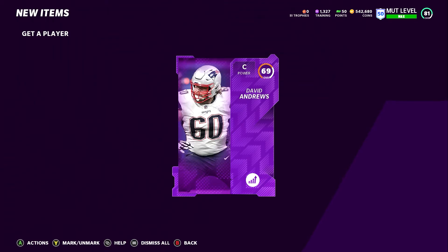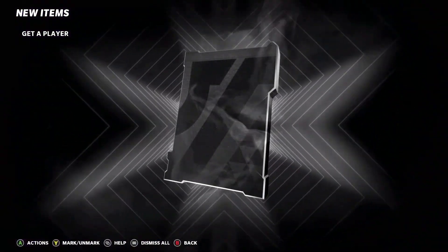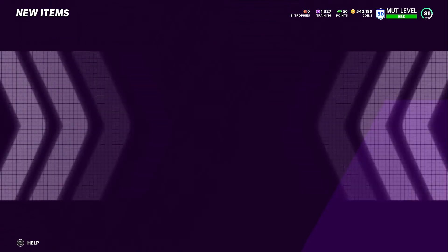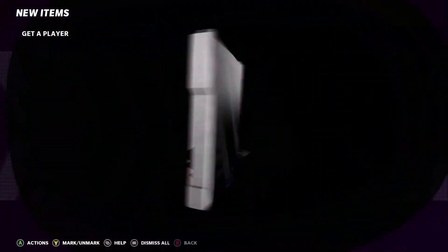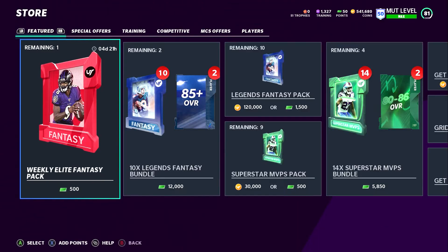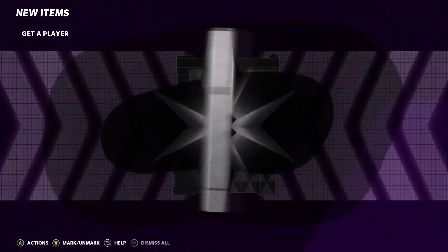We got a power-up out of a get-a-player pack, which is pretty rare — that should get our coins back from all the packs we've already pulled, so we're most likely already broken even. We're going to put Mitch Hyatt into the exchange set. And again we get another power-up, Patrick Ricard, a gold power-up — we're probably in profit right now. We're just going to keep opening these packs.